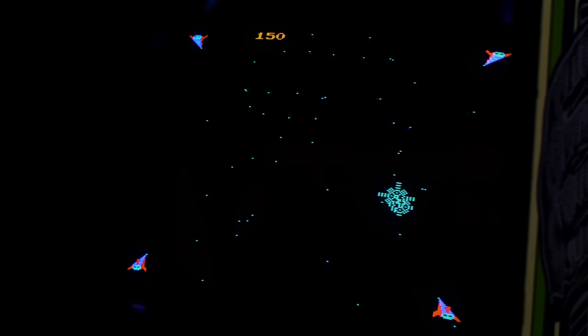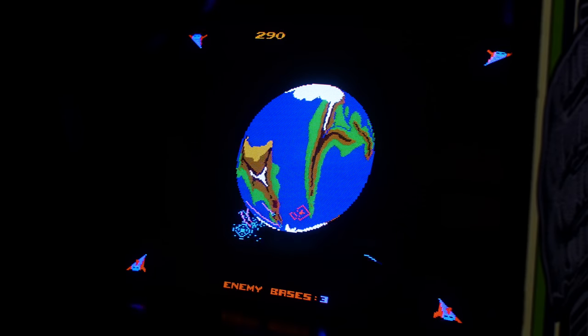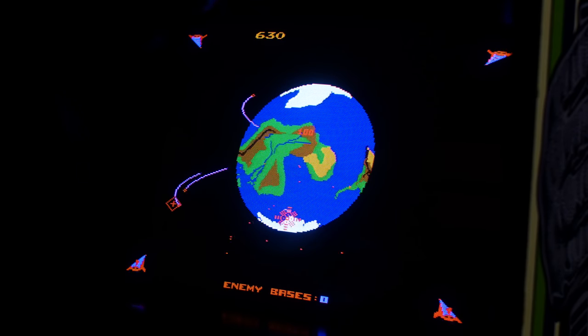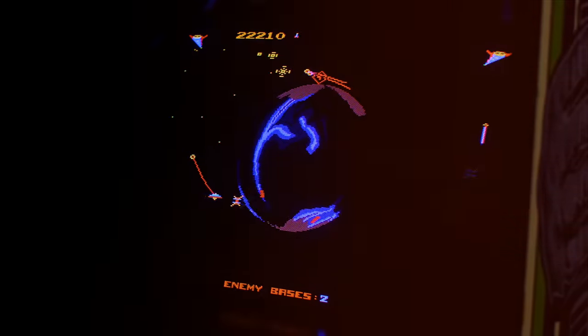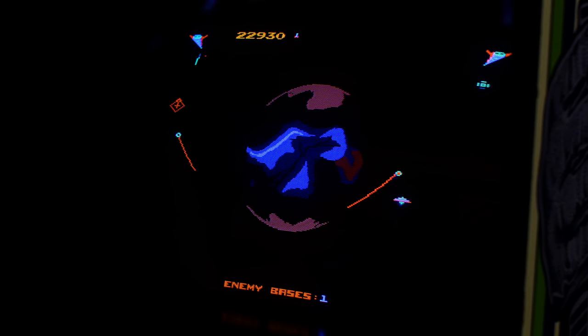The player controls a coordinated attack from four starships at the corners of the screen. The primary target of the attack are enemy bases on a rotating planet in the center of the screen. The trackball is used to move a cross-shaped cursor. The fire button fires missiles at the cursor's location from your closest ship, and the shield button activates a force field around your ships. The shield can only take four hits each round, and the count is shared between all ships.